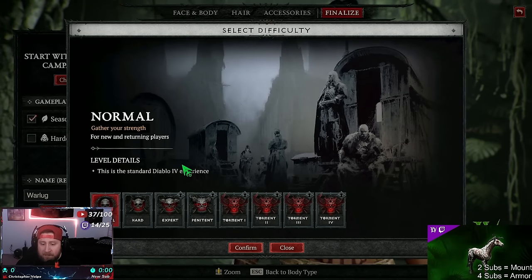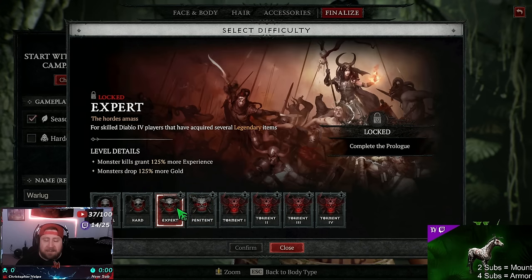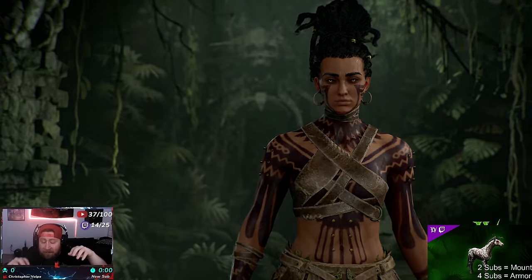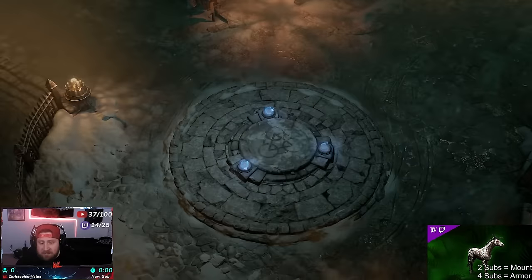This is where it doesn't matter what difficulty you pick. Even though you can pick Penitent, go ahead and do this - it does not matter what you put it on, because the person carrying you is going to do everything. We're going to go into the Pit. Because I can't select harder difficulties at the main menu we just have to pick Hard, but you will be able to change this in-game once it registers that you completed the campaign, which unlocks Expert plus Penitent.